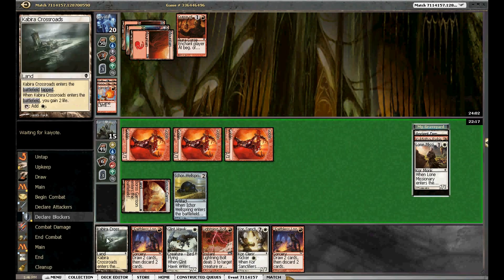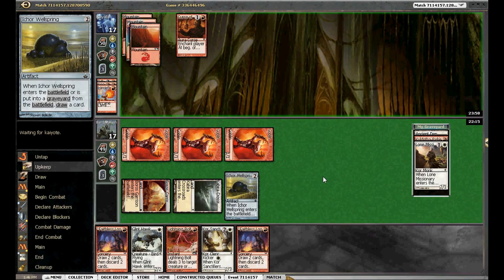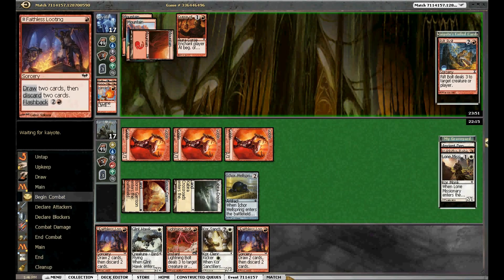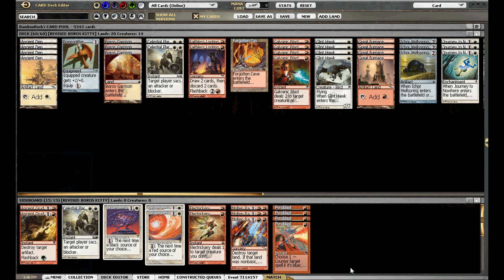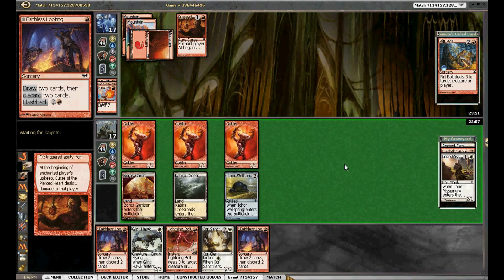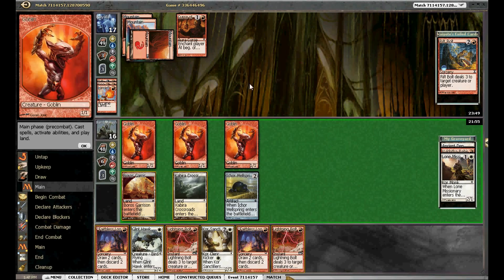We're getting in for our first bits of damage. Next turn we can Wellspring up — we're going to want to hit some more life gain. In our sideboard we have two Circle of Protections, and that's it. He just cast Rift Bolt, he's got three cards, we're at 16 and we've got a couple of bolts as well. I think we want to save those though. He goes to 14, 11 — we attack for another five, that's six. We're going to hold the bolts.